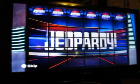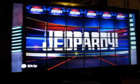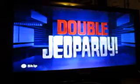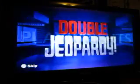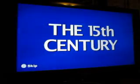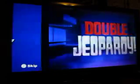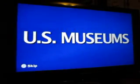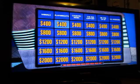We start the double jeopardy category. There's two daily doubles on the board this round. Let's take a look at the categories. They are animals, playwrights, country music, the 15th century, on the map, and US museums. Player 3, you're in last place which means you get to select first in double.